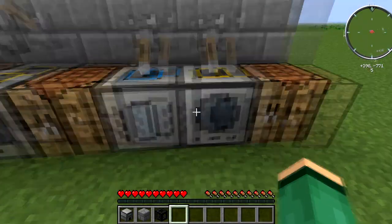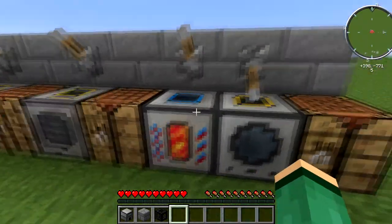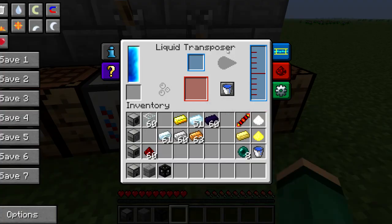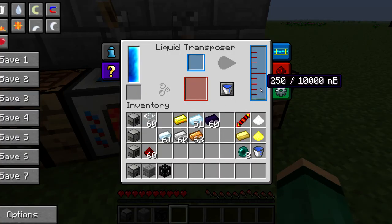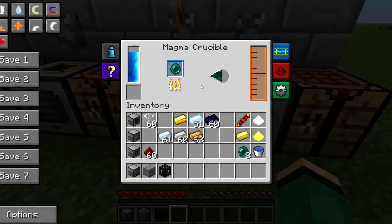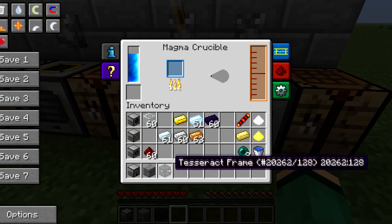Since I have them set up here, it's going to send the output straight over into our liquid transposer. As soon as it processes, you can see it collecting from the magma crucible — and you're going to need four enderpearls per tesseract frame.